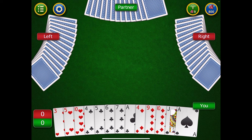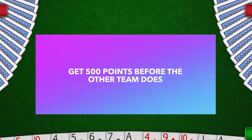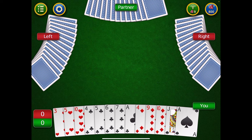Spades is played with two teams of two, with partners seated across from each other at the table. My partner is across from me, and we're playing another team seated to my left and right. We play in a clockwise motion. The goal of the game is to get 500 points before the other team does, by playing multiple rounds of hands, although you can negotiate a lower number before the game begins.